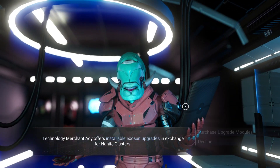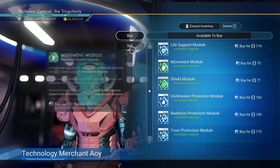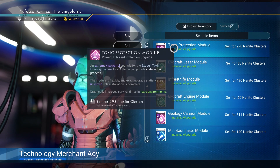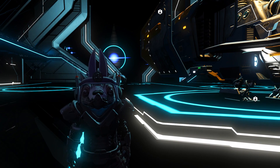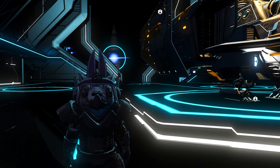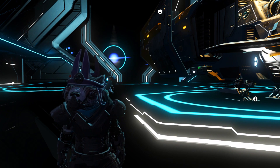Double check your nanites have been refunded back to your account. Once you've done that, make your way back to one of the vendors — doesn't matter which one — purchase upgrade modules, then sell the entire lot for insane nanite profit. Once you've made nanite profit, jump in and out of your ship to make a save point, and that's the glitch.